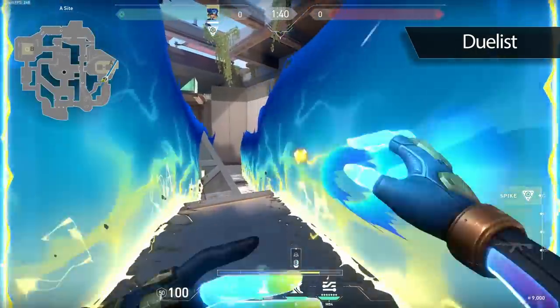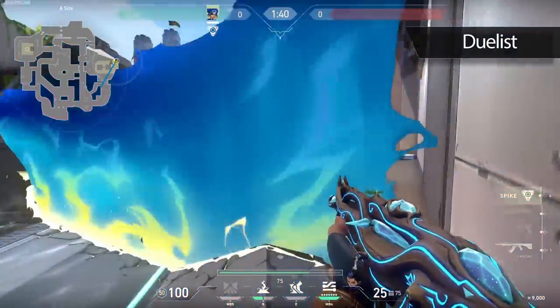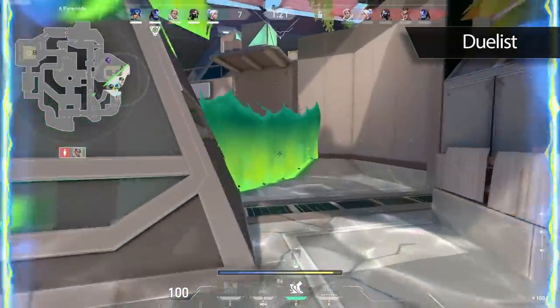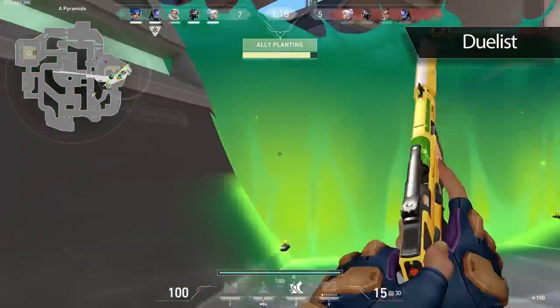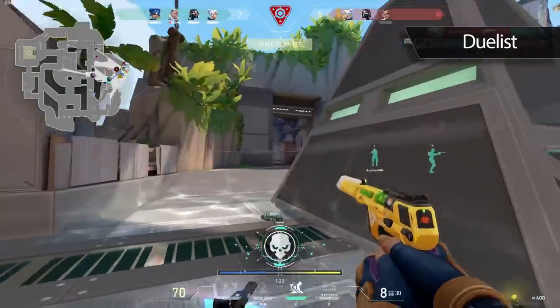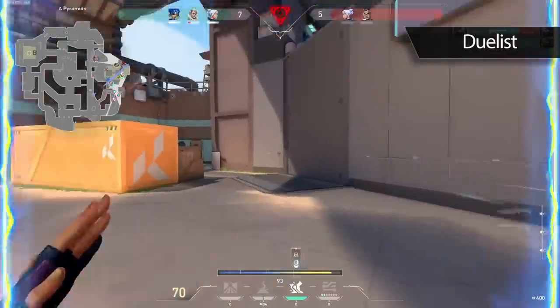You need to know that as a duelist, your kit is not as important for closing out rounds as some of the other roles on post plant. So going in and dying is okay if your team is able to trade you and get control of the site. You need to think of yourself as more of a martyr for your team. If you play scared and bait your team, you might get more kills, but you're going to be costing your team a lot of rounds.